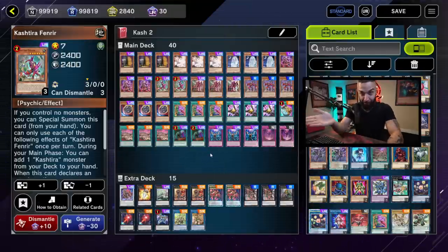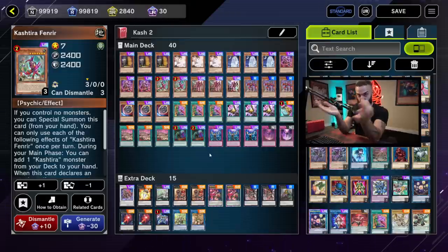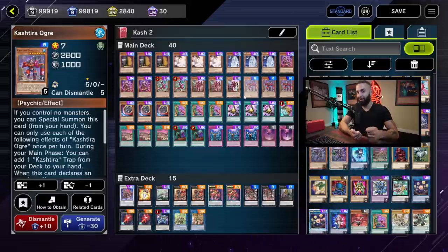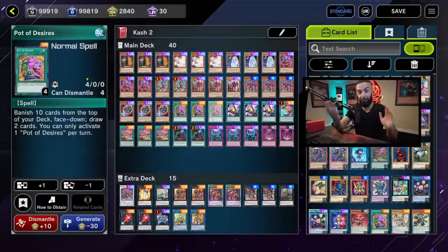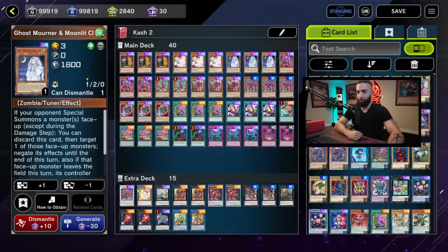Pay close attention — this deck list is different from how you'd normally play. There aren't many actual Kishderas, so you need to play it differently. By playing the maxed-out ways to search Kishdra, it's still not enough, so you need defensive cards to stop your opponent. To be somewhat offensive, you need to max out on all the pots — three Pot of Desires and one Pot of Prosperity. This is non-negotiable because there just aren't enough Kishderas; you need to see them even if you open two pots.